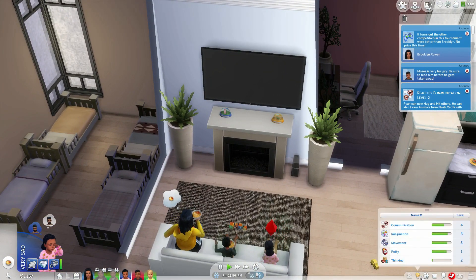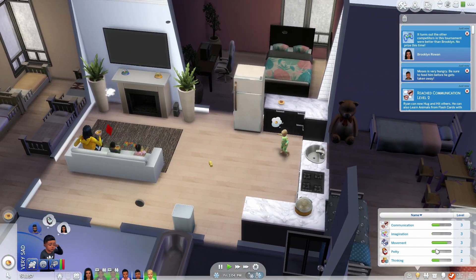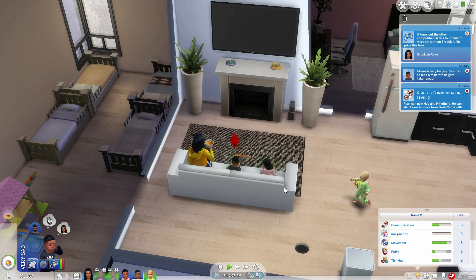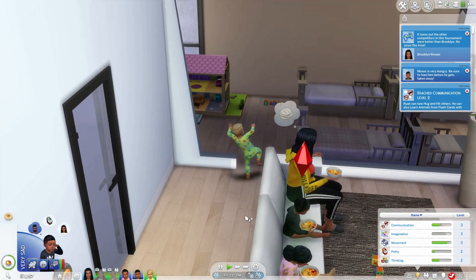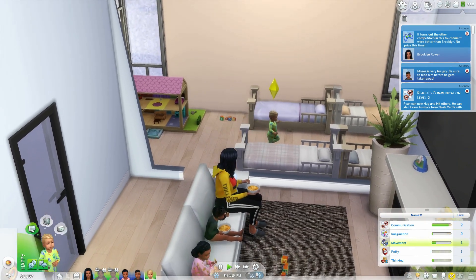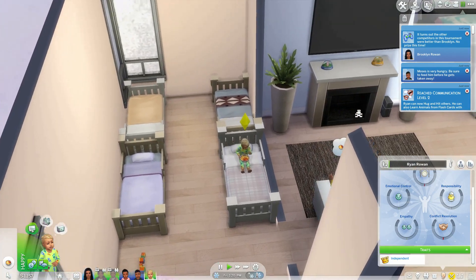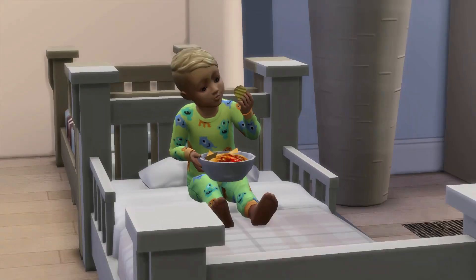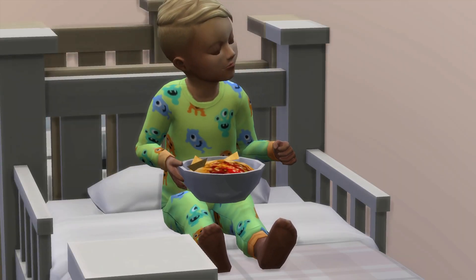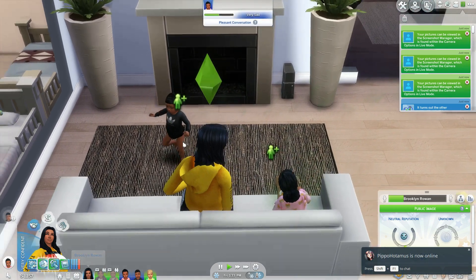When Brooklyn's done, she'll grab a serving and then give Moses a bath. We need to focus on Vivi's potty skill and thinking. Moses needs to work on pretty much everything. By end of day we should have both of them ready to age up — that's amazing! After having four toddlers I am not ready for more toddlers. Ryan seems to be independent, which is even better — look at him eating his own food! So cute.